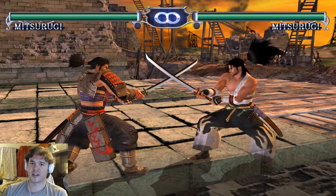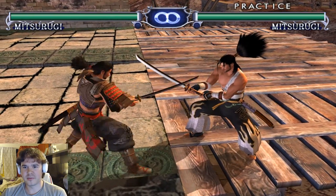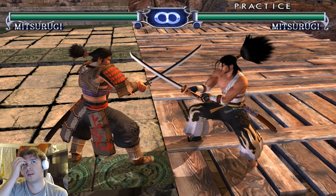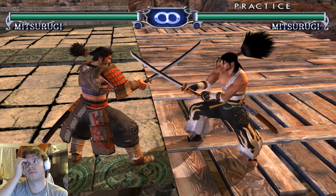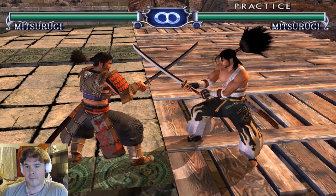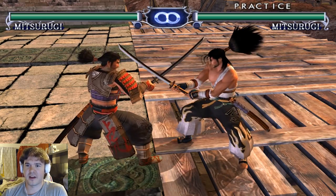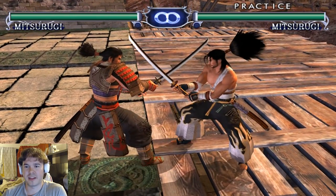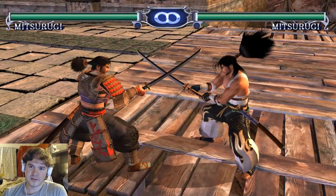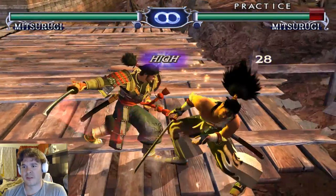I should talk about his horizontal attacks more. I feel like his vertical attacks are stronger than his horizontals, but his horizontals are still pretty good — way better than some characters like Hilda. He does have back A, which I like. I'm pretty sure it's safe — it looks like it's zero on hit, so that's pretty good. What I really like about this move is its ability to transition into Mist Stance.